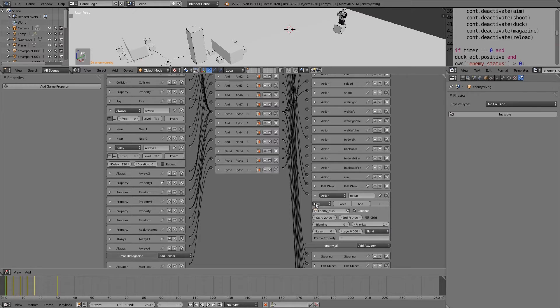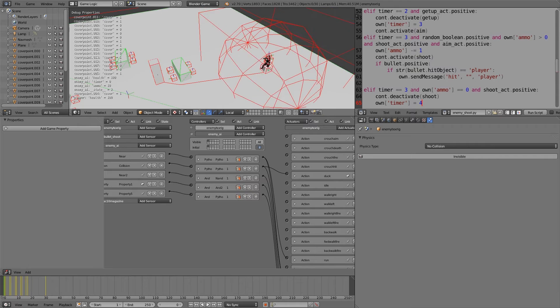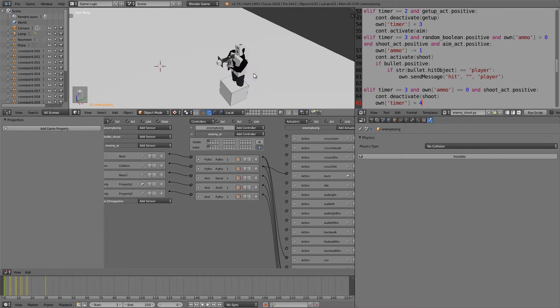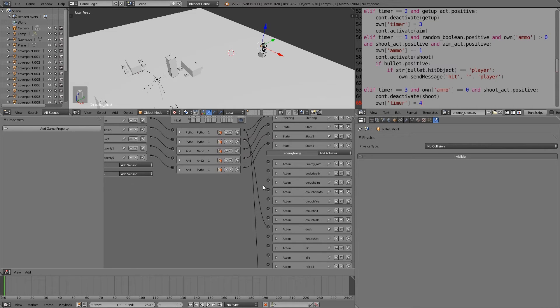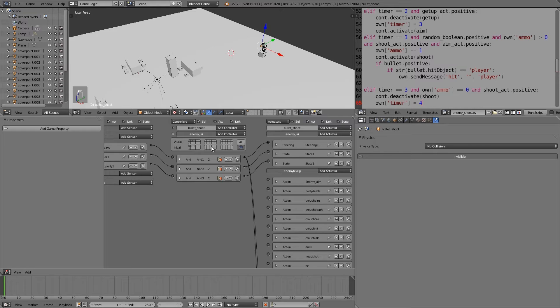Set get up to one and then set it back to one. If I press P you'll notice the AI just walks forward and doesn't do anything. What we want is: if our AI can see the player directly but there's no cover, we just want him to shoot at the player. To do that, I'll select the ray and make it invisible, then add a shooting animation on state two when he hasn't found any cover yet.